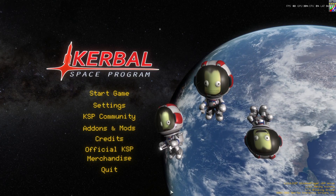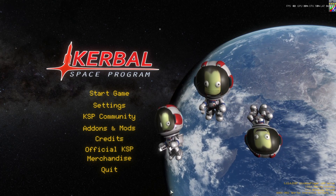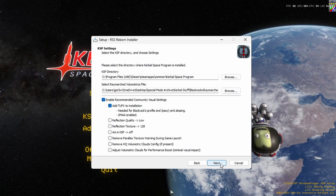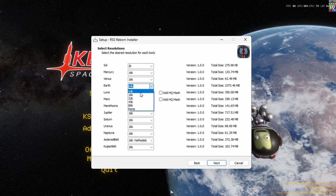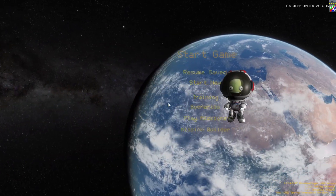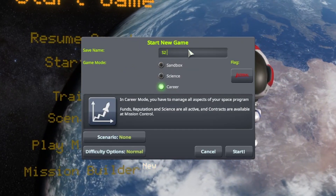Hello everybody and welcome to Season 2 of RP-1 with RSS Reborn. Over the past month there were a couple of updates to some of the mods we used, and I found myself in danger of ruining my save file again. I decided to do a fresh install using the brand new RSS Reborn installer program, which made things ludicrously easy. RSS Reborn was always kind of tricky to install, so being able to simply click a few drop-downs made things a lot easier.